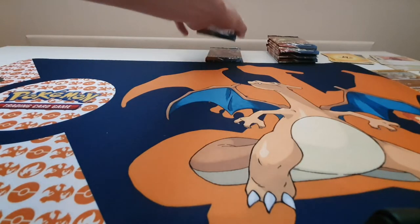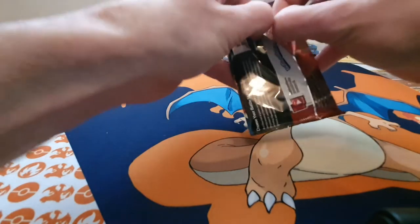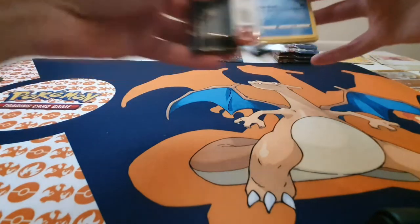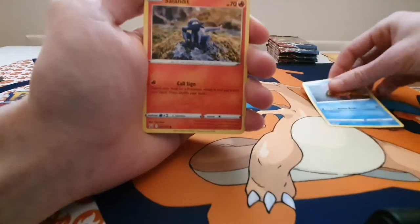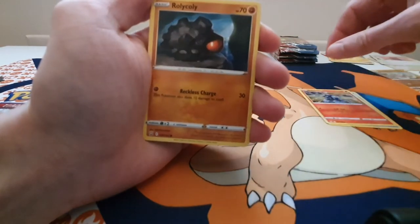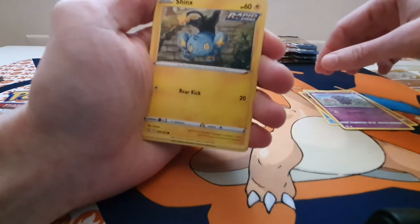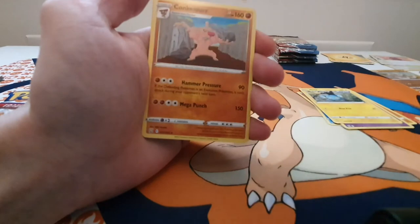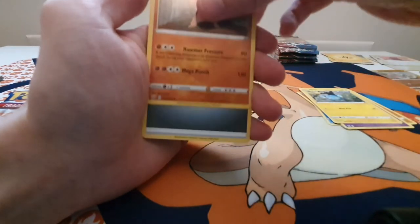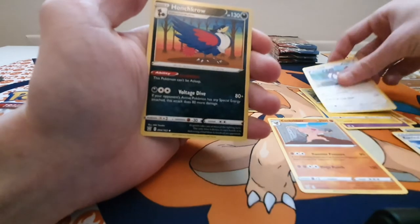We've got three of these Single Strike Urshifu packs left, and I have to say so far I've been very impressed with the pulls. We've got Corphish, a Snorunt, a Roli Coli, and Espurr, Rapid Strike Shinx, a Reverse Holo Zubat, a Conceldurr, Energy, Trainer, Perugli, and a Honchcrow.